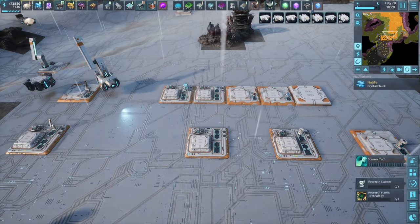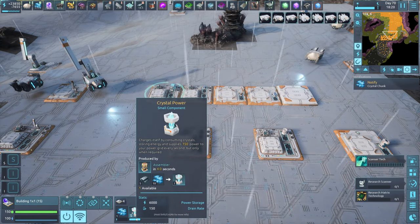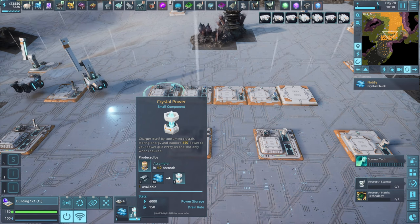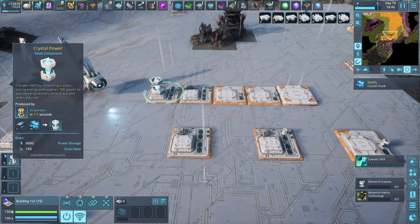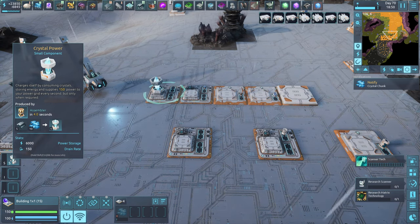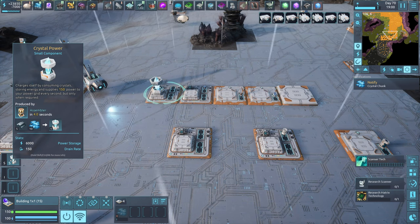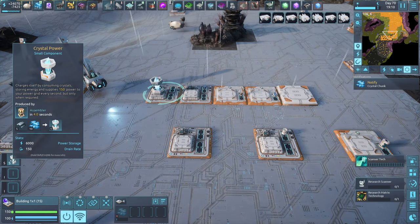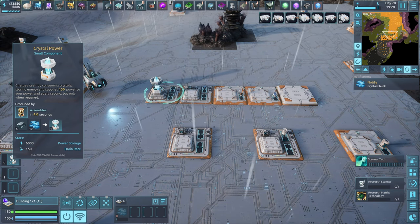First thing I want to cover is how we generate power. Very early in the tutorial, a character covers crystal power. Crystal power is a small building, a small module, which once you place inside a module will start consuming crystals to produce power. It's going to give you 150 power — as you originally start with 500, it is actually a significant boost. I generally recommend building one or two of these just to get you up and running. After you get solar and batteries up and running, they'll no longer consume crystals, which means you could decommission them — or just leave them there because they don't burn that many crystals. Just don't go too nuts with them.